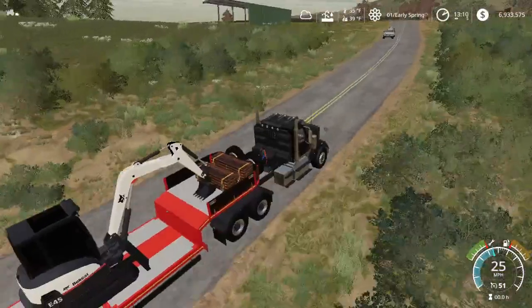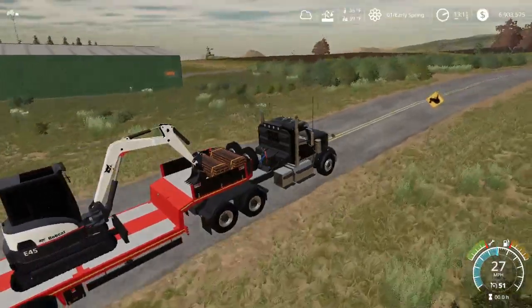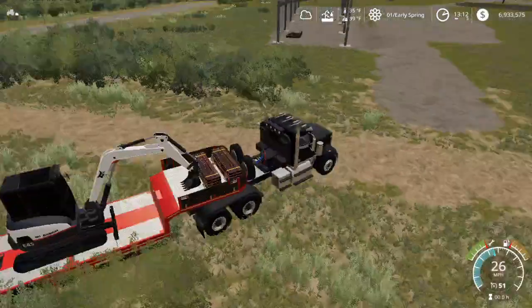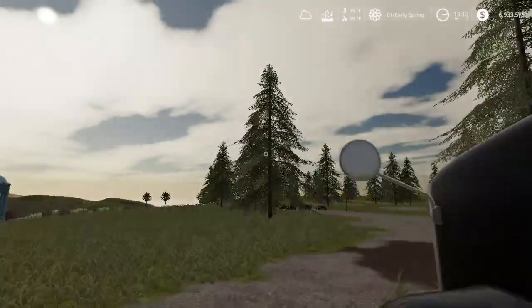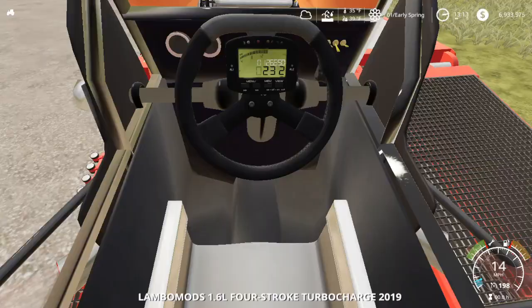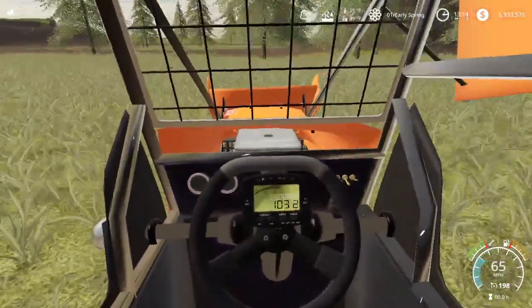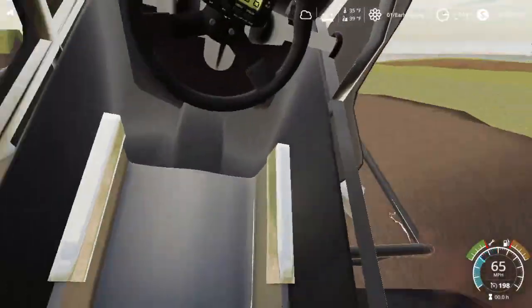This is a pretty nice semi and we will probably be keeping it around the go-kart track, so if we ever need to haul any go-karts or when we get more sprint cars. The first thing we're going to do is go try the sprint car track with a sprint car. One thing about the sprint cars is they don't have any sounds, so when we're going around the track it's just going to be me talking. They're very hard to control, so it'll be interesting.